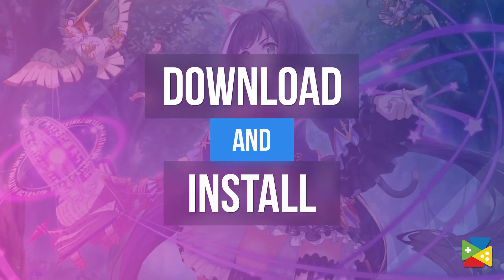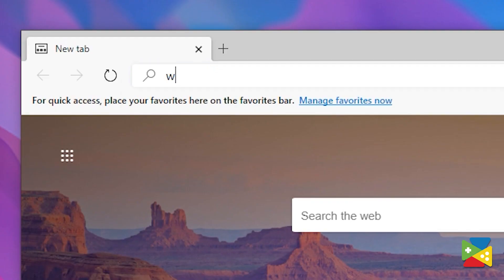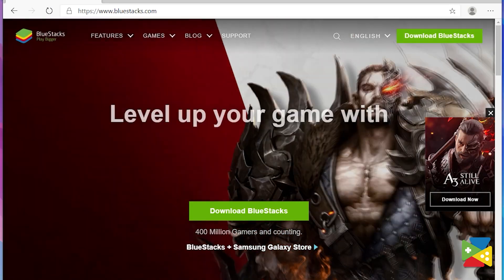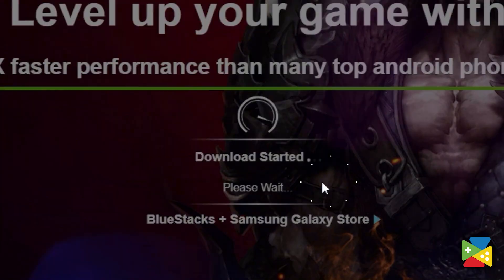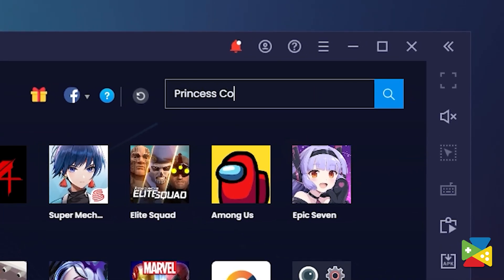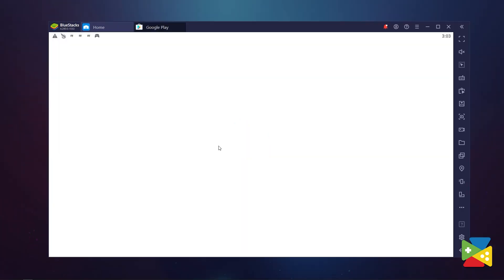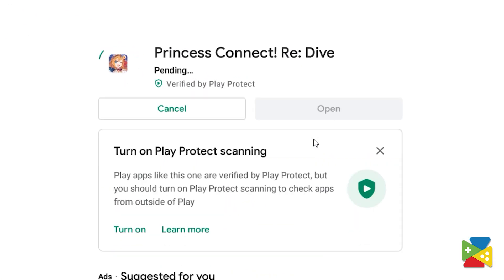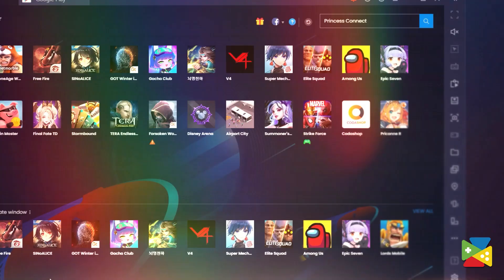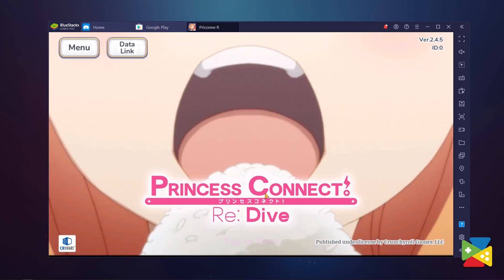But first, let's take a look at how to actually install and play the game. To install and play Princess Connect, head out to the BlueStacks website to download and install it on your PC. Open the app and look for Princess Connect using the search bar on the top right corner. Click on Install Princess Connect from the search results and install it, just like you would on your regular phone. Once the installation is finished, the icon will pop up on the home screen.